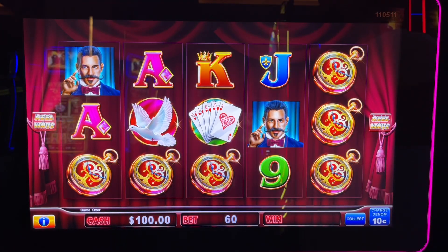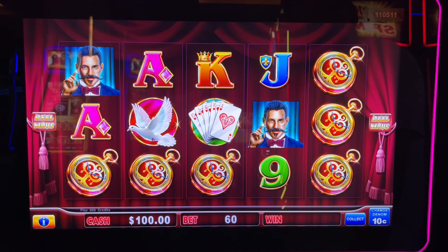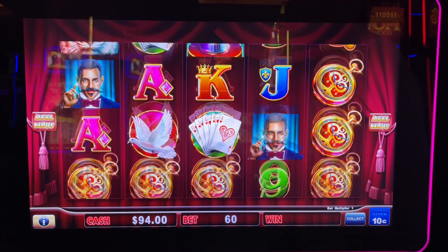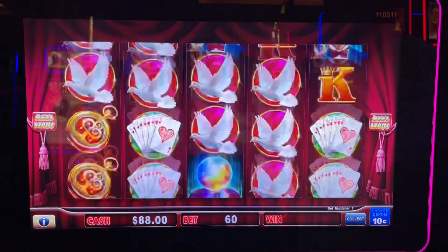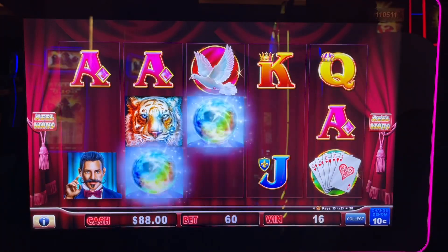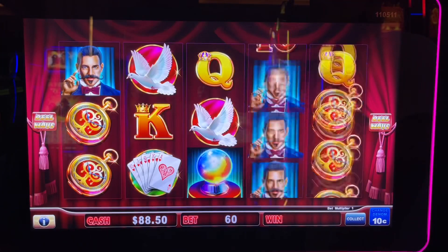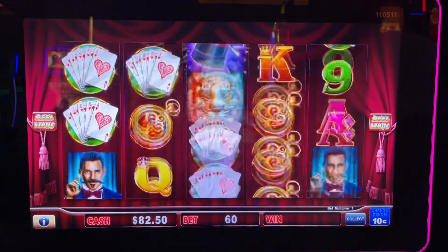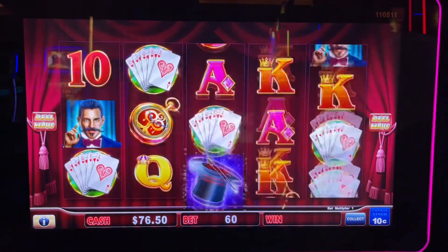Hey folks, Johnny here at Third Hand Slots. I am here with Third Hand, we're in the high-limit room at San Noel Casino. We are on a Lock and Link machine — this is the 'Hold On to Your Hat' version. Hundred dollars in, six dollars a spin. Let's see if we can get something happening. All right, there we go, get some action! We want some bonus round stuff.